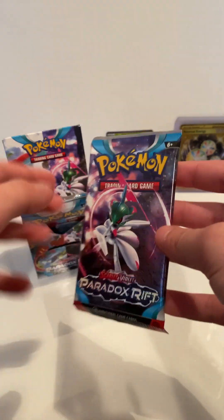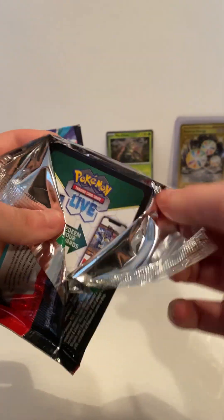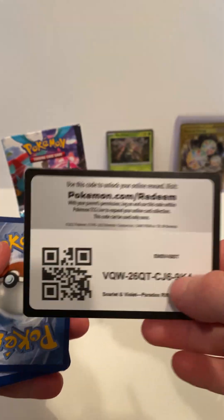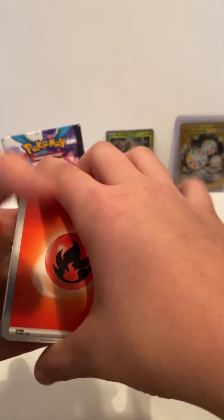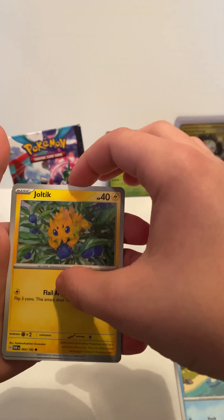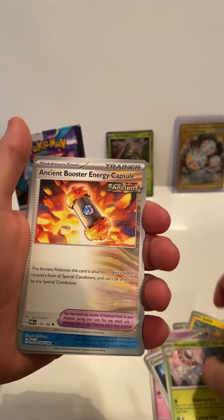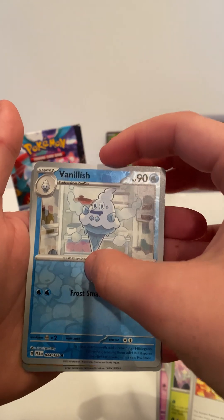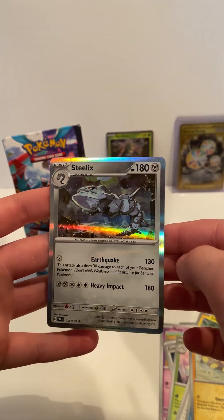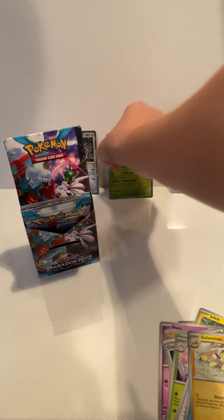Second pack, third pack. This comes with six packs, cost $25. Energy. Looks like we might have a holo in the back — ancient type trainer. Just a regular reverse. Steel Legs holo, yeah. Looks so cool. Does not count as a pull though, but I'll be keeping it.